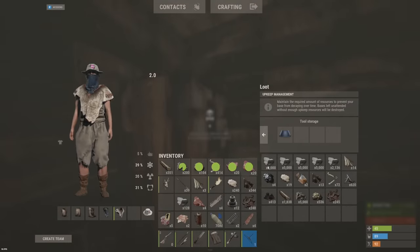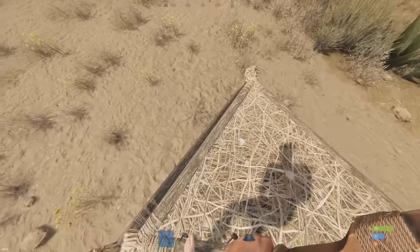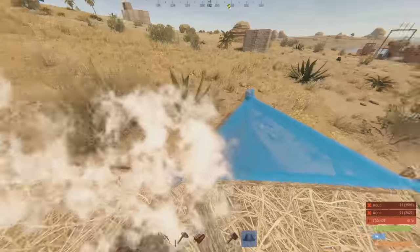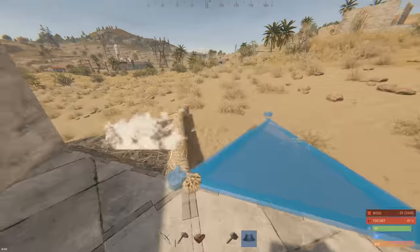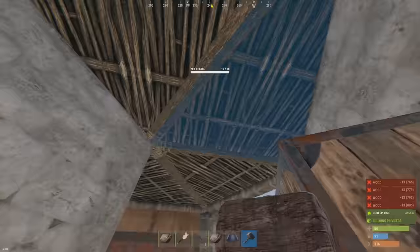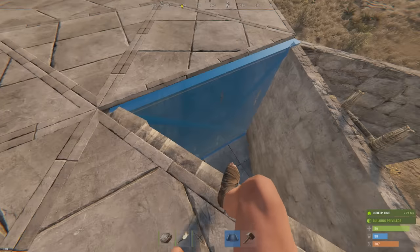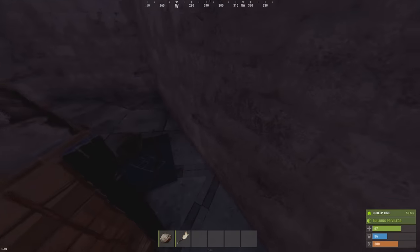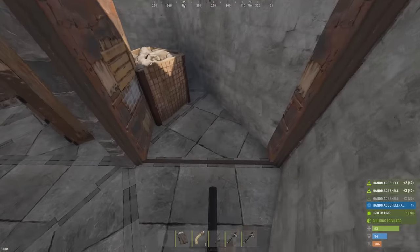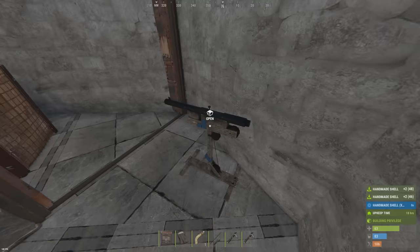We're already starting to get some loot together. Our cactus is in the foundation — yep, it definitely works. We'll put a ladder leading up — this drops down onto the cactus. Put a barricade here to trap them in. And this time we're gonna have a shotgun trap here, so I can just open the door once they get stuck and all of the loot is gonna be ours.